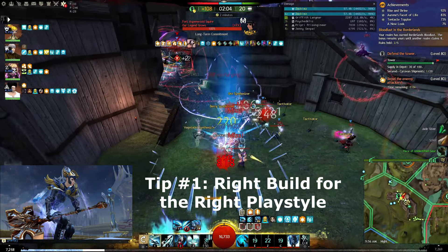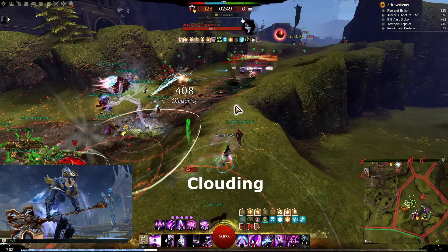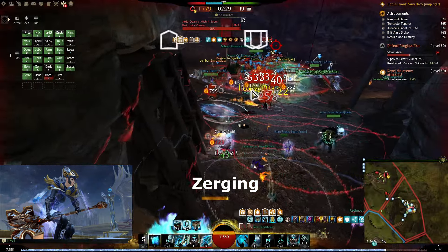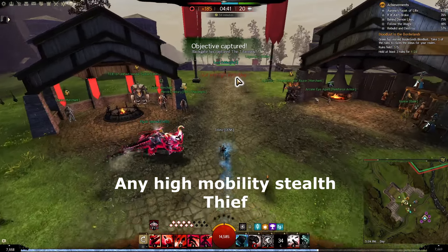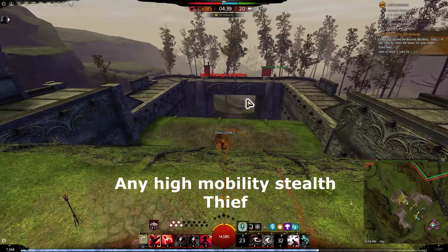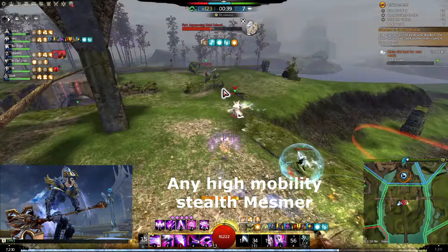Tip number one: pick the right build for your play style. There are three types mainly — roaming, clouding, and zurging. For roaming, I recommend any thief or mesmer. Stealth and mobility are overpowered at the small scale. It lets you disengage or burst your opponents with ease.